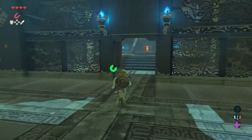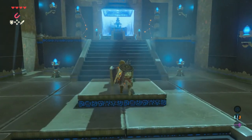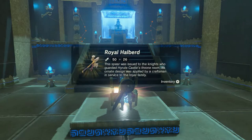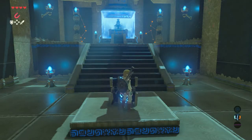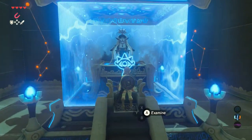Now move on through the door that opened. Open the treasure chest — a nice royal halberd is in there. Then walk towards the monk and press A.